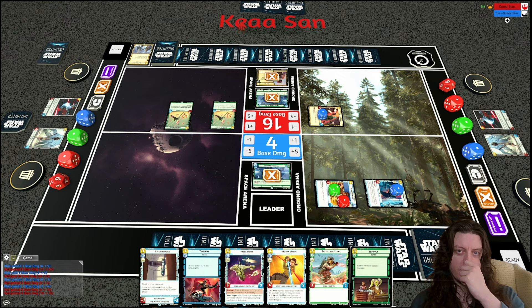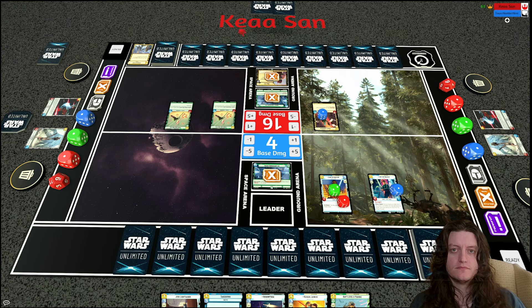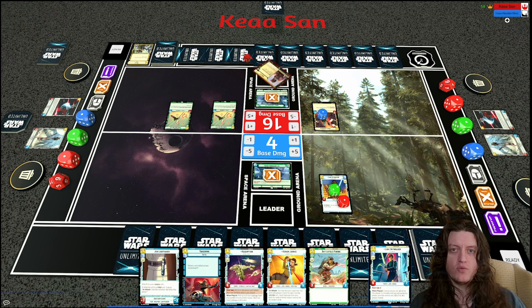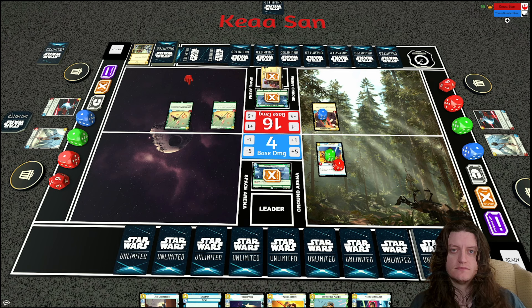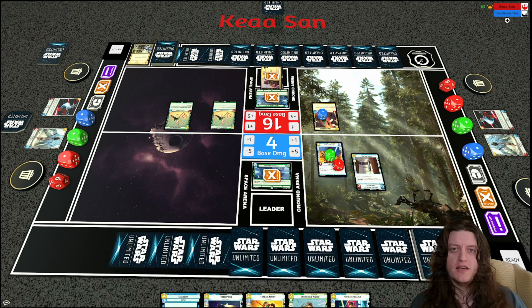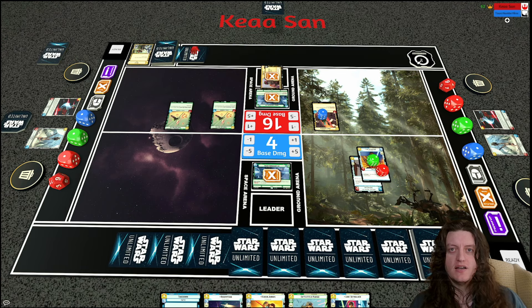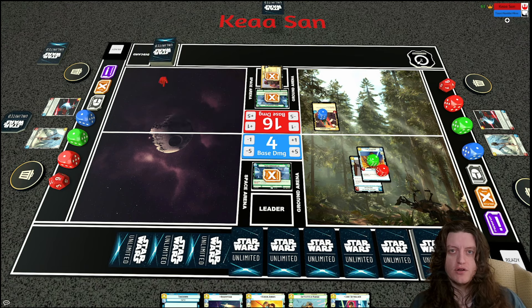My opponent takes the initiative. I could play Redemption Medical Frigate this turn. My opponent Waylays Jedi Luke — but leader Luke is still on the board and I give him the Jedi Lightsaber, allowing him to swing for lethal damage. Unless my opponent has attachment removal or disruption, that's the game — and he does not, so that's another win for Green Luke over Green Boba.